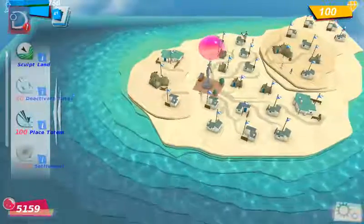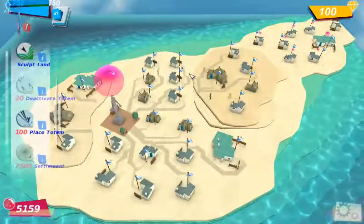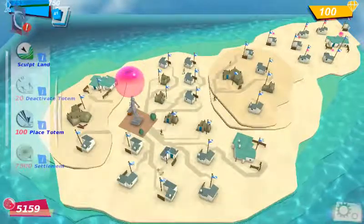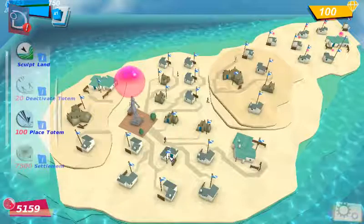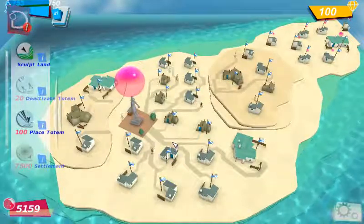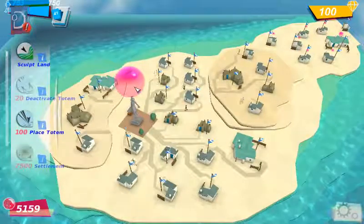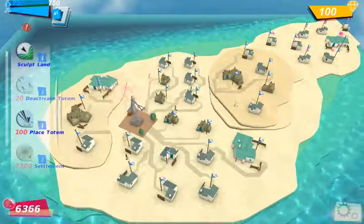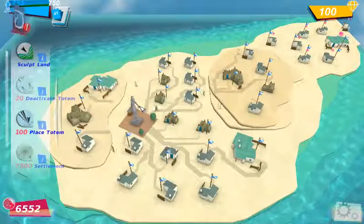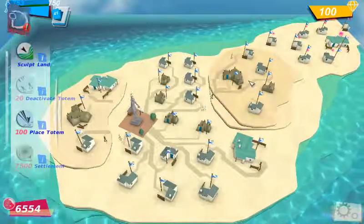So there you go. That is how you place a settlement. And as you can see, none of the abodes have a pink orb over the top for you to collect the faith — it's all collected there at the town square. So if I click that — see? That's all the faith collected from all the connected abodes.